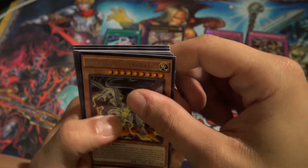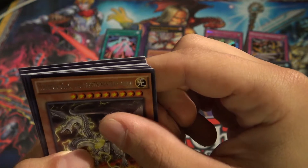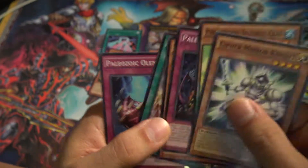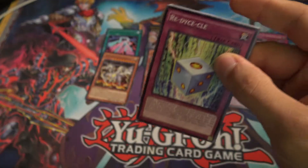We got masterpiece, the true draco slayer as our ultra, and then thunder king, the lightning strike kaiju, cypher mirror, paleozoic, zodiac, ritual beast, some more paleozoic trap cards. Final pack of destiny - let's see what we can get.